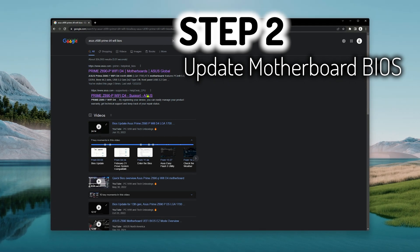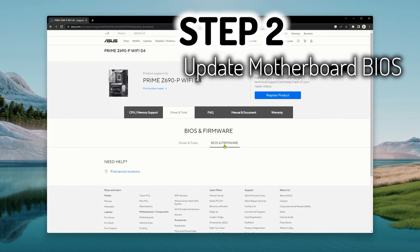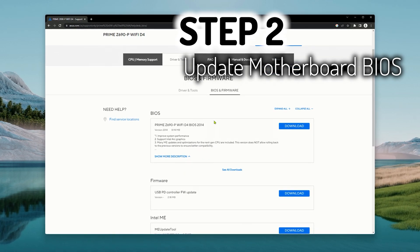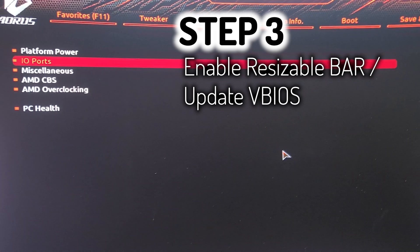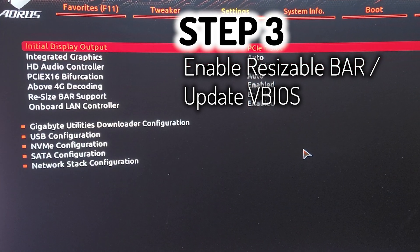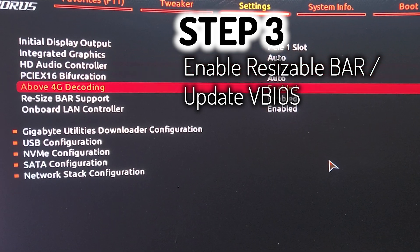Usually the first result that comes up is going to be the manufacturer's website, and then on the motherboard support page you're going to see a BIOS link. Moving on to step three, we're going to enable resizable bar. I'm showing you how to do it on an X670E Aorus Extreme here.